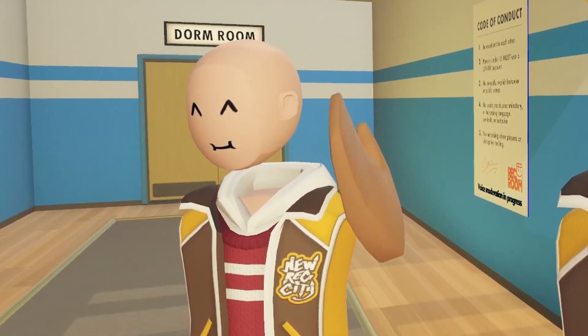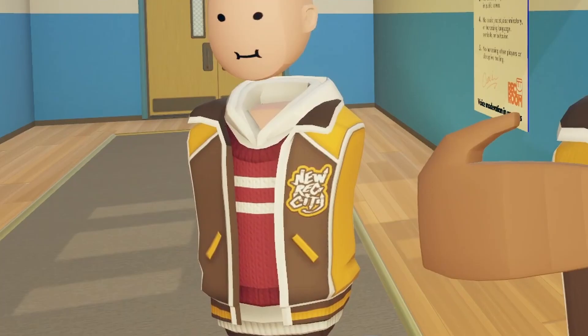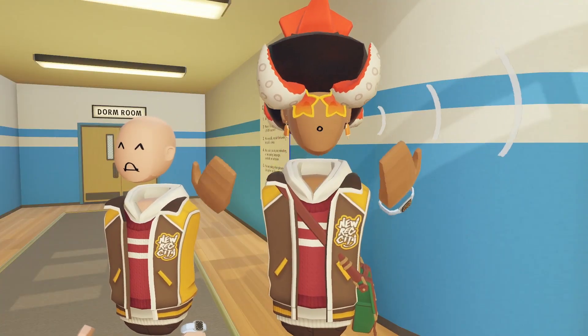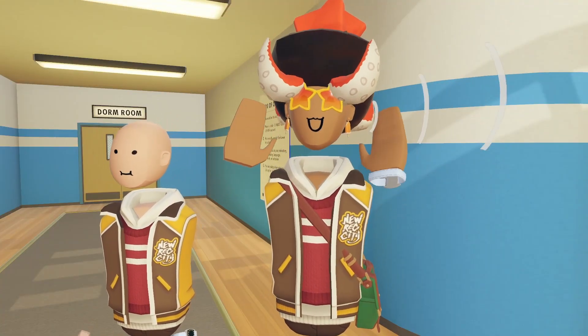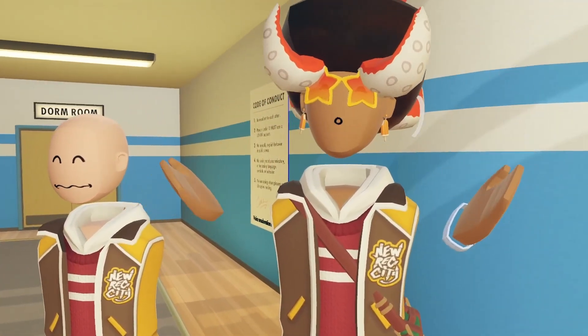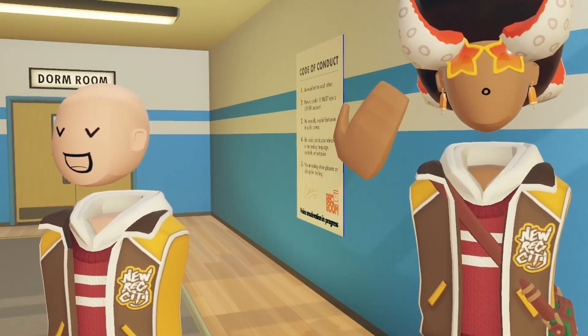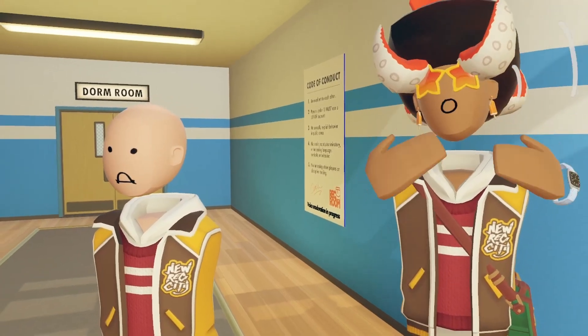As you guys can see right behind me, this person has this item which you cannot purchase other than gift cards. How exactly did they do it? We used the new glitch which allows people to basically try on any item they want. Yeah, it's like a pseudo item, if you will — it's not really your item, but it's like a fake item that shows up on you.